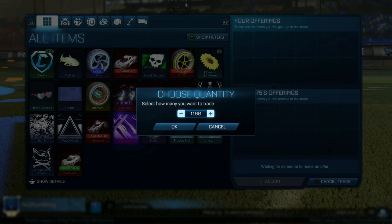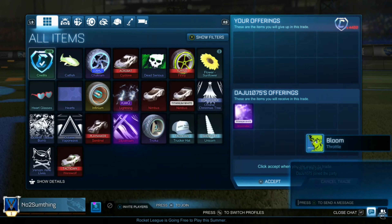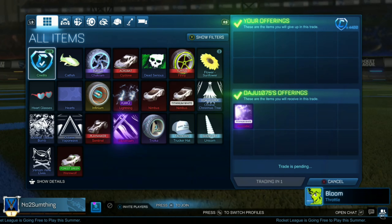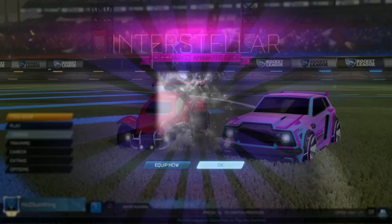In this trade, we're going to be paying 4,400 for our Titanium White Interstellar, which is 4,800 minimum while recording this. I believe it has dropped, so it's like 4,300 minimum when you'll be seeing this video. We're paying 400 under the minimum value, and hopefully we can sell it for mid to max price and make some easy credit profit.